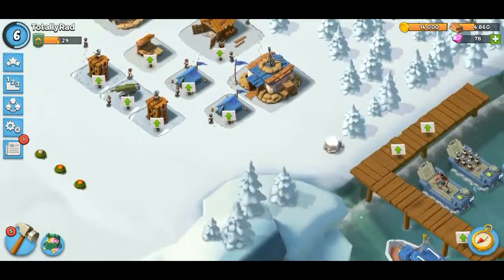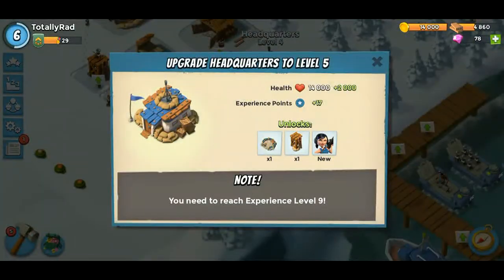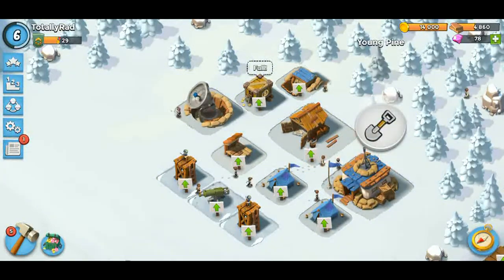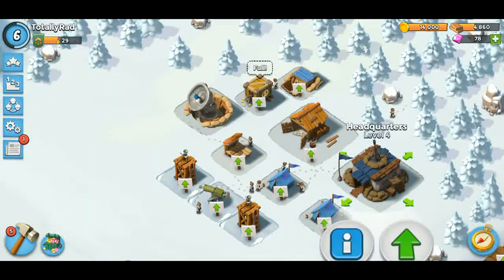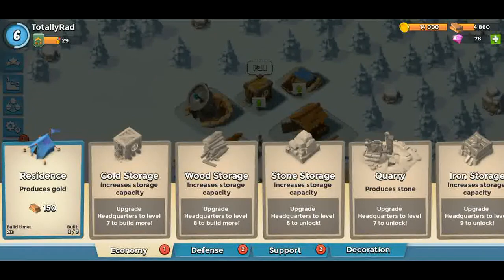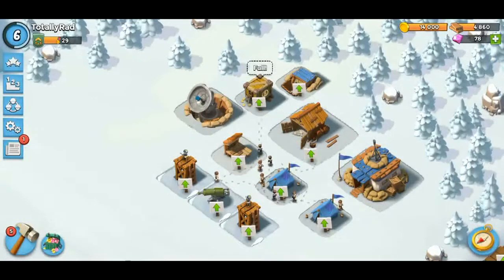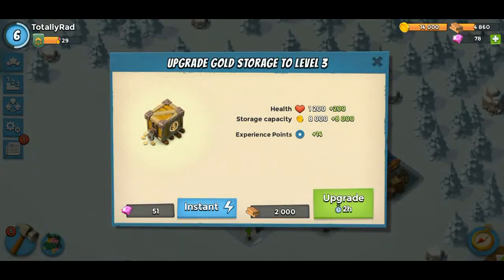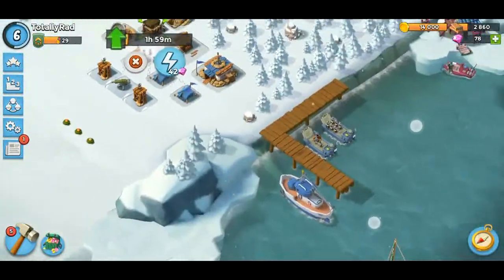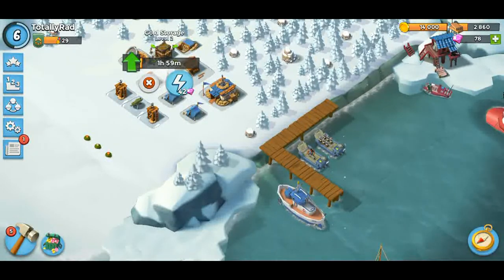I wonder what I want to do next. Can I upgrade headquarters? Okay, I need level nine for headquarters. It looks like I'm already full with gold and we haven't even started yet. I'm probably just going to upgrade the gold storage — actually maybe I can build a new one. No, I can't. I'll just upgrade this one — that'll take 2,000 wood, two hours. That's fine.